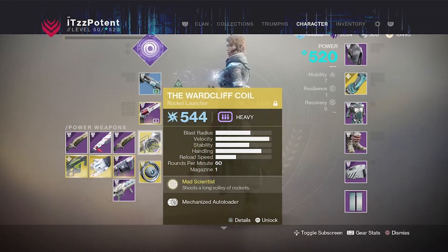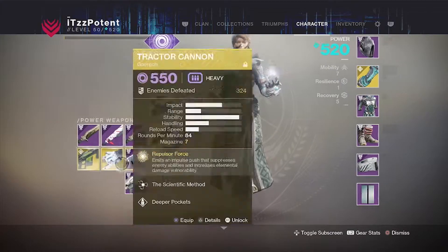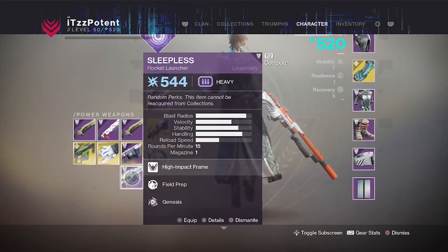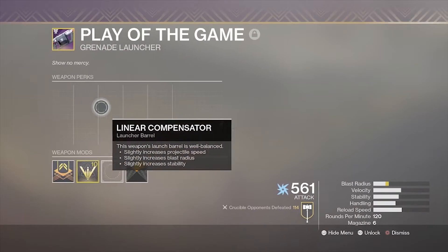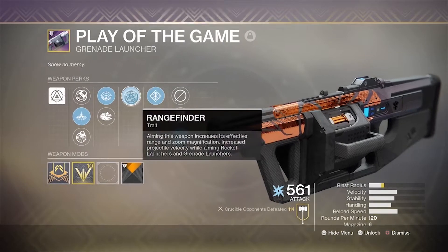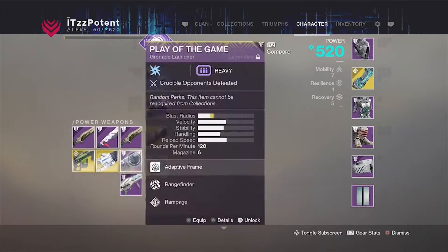In the heavy slot I use the Wardcliff Coil, but if you don't have it, the Tractor Cannon is a great option, so is the Colony, so is the Play of the Game, and also a rocket launcher. My Play of the Game has proximity nades, rangefinder, and rampage, making it a great grenade launcher overall. Any grenade launcher with proximity nades is incredibly powerful in the competitive playlist.